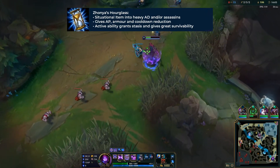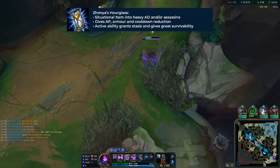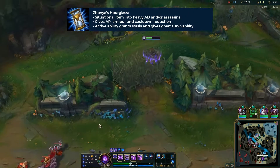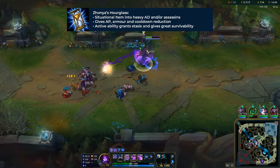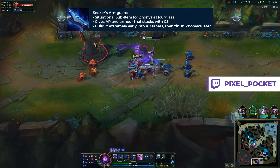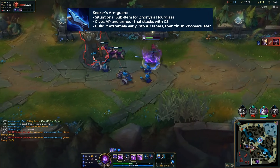The second situational item is Zhonya's Hourglass — a fantastic all-round item for Malzahar. It gives good AP and a nice amount of armor, and its active allows you to survive certain ults from AD assassins like Zed or Talon, giving you survivability and forcing them to back off. It also has a great build path: you can build Seeker's Armguard very early into AD mid laners, stacking it for AP and armor while building your Luden's or Archangel's Staff.